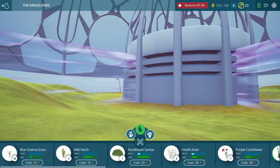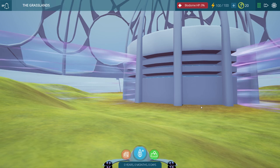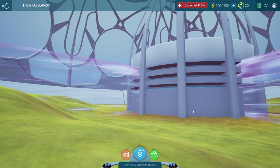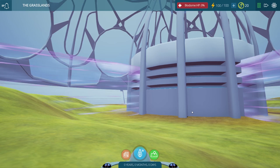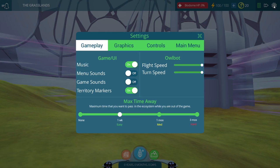We're going to do our best to unlock all of our producers, consumers, and decomposers, and we're going to make sure that they can all live together under one unique biome. If you're interested in learning more about how Taito Ecology works, I'll leave a link in the description below to my previous episode, which goes into the basics and how to start your first biome.